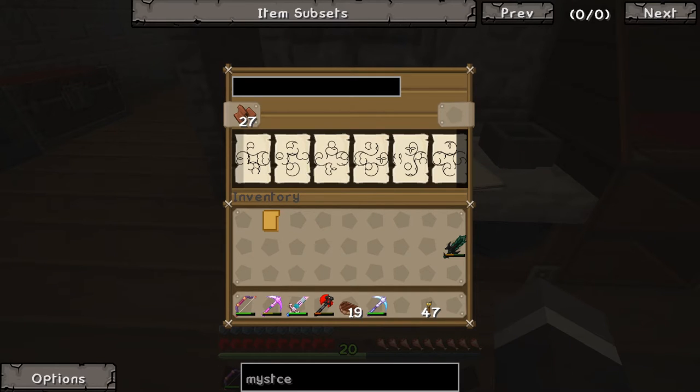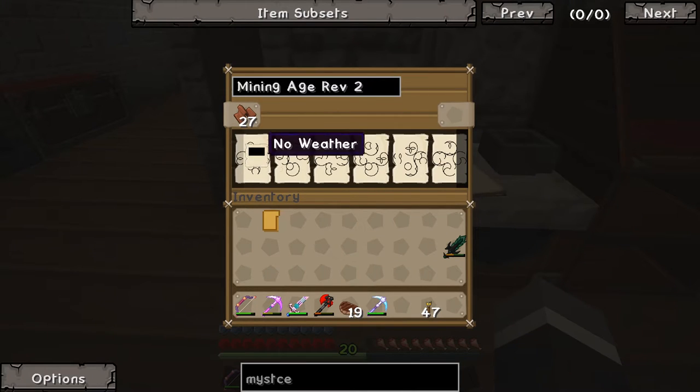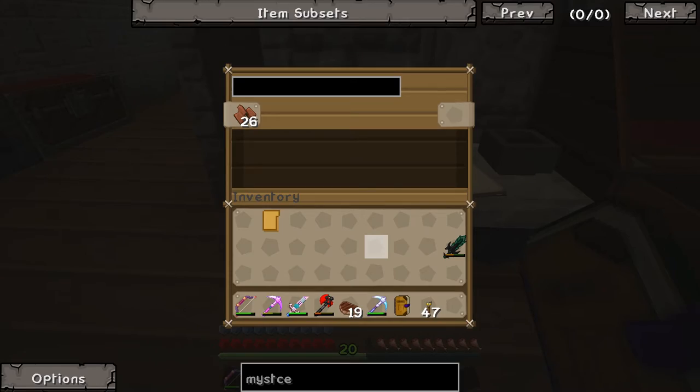We name it 'Mining Age Rev 2,' hit enter — and I think we also need a blank page — boom. And there we have a descriptive book with all those things in it.